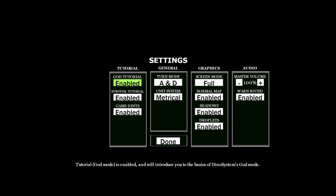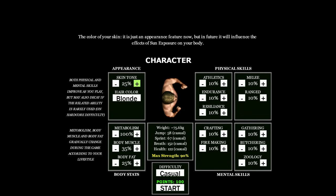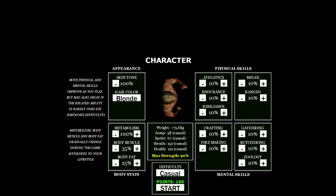God Tutorial — unable to introduce you to the basic dinosaur system. It's God mode. I don't want no God mode. Done. Let's get in. I can change my skin tone. That's as dark as I get it, so my guy apparently just is a tan.